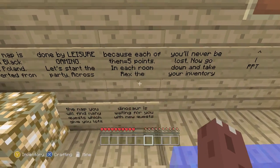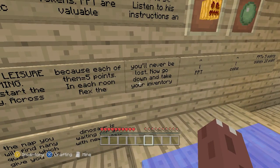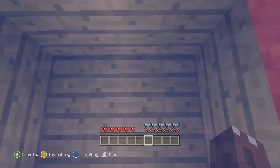It's a party across because each of them — five points, you understand? You'll never be lost. Now go down and take your inventory and you'll find... Alright, let's do this, I guess.